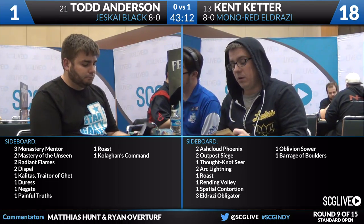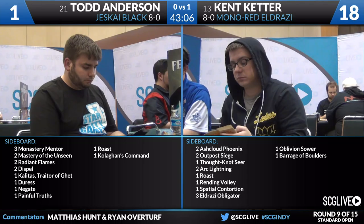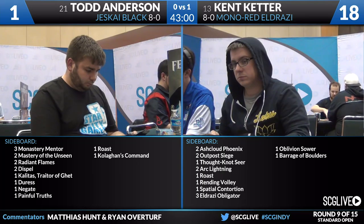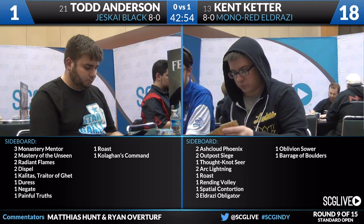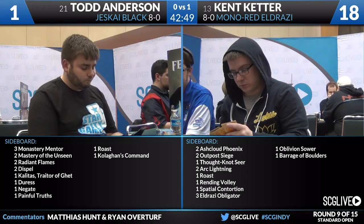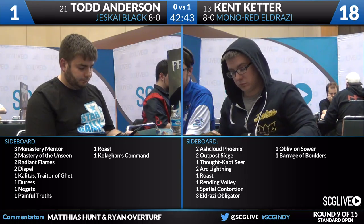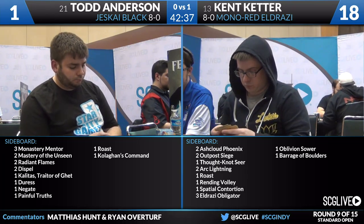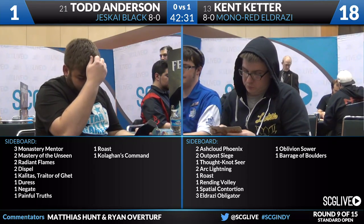This is going to be a tough game for Todd — he's down a game, so he needs the next two. Looking at the sideboard: with the number of Pia and Kiran Nalars in Ketter's deck, there's a good chance we want to keep access to Radiant Flames. I like Kalidas in any of those creature matchups — it has lifelink and the ability to really turn the game around. An extra copy of Roast seems quite good against things like Thought-Knot Seer. Kolaghan's Command is interesting — it can peg some smaller creatures and take away an artifact, something like kill Pia and Kiran and a Thopter token.